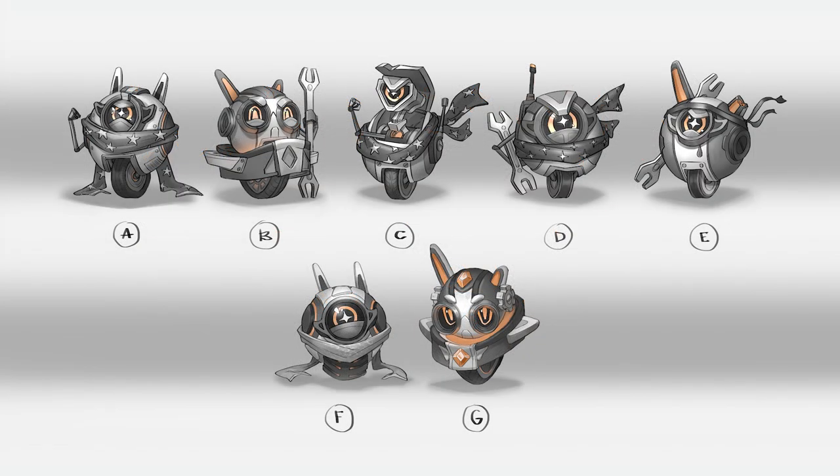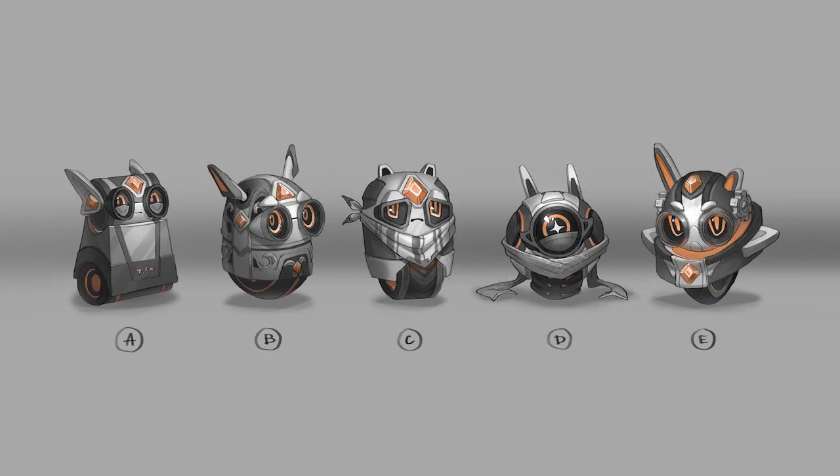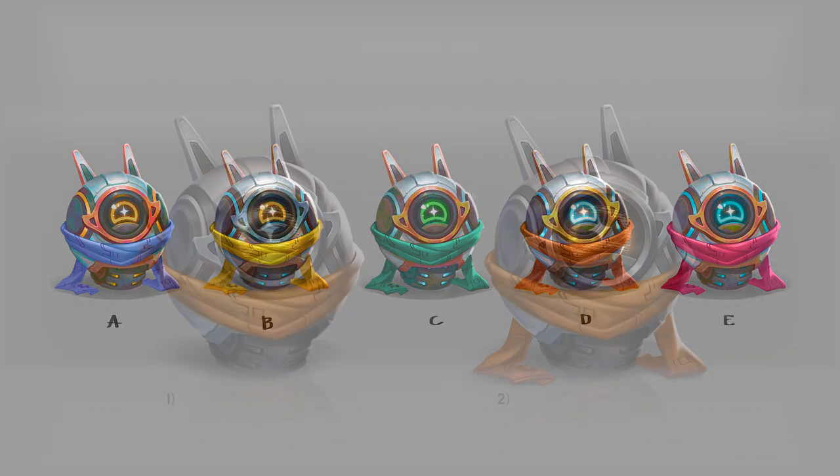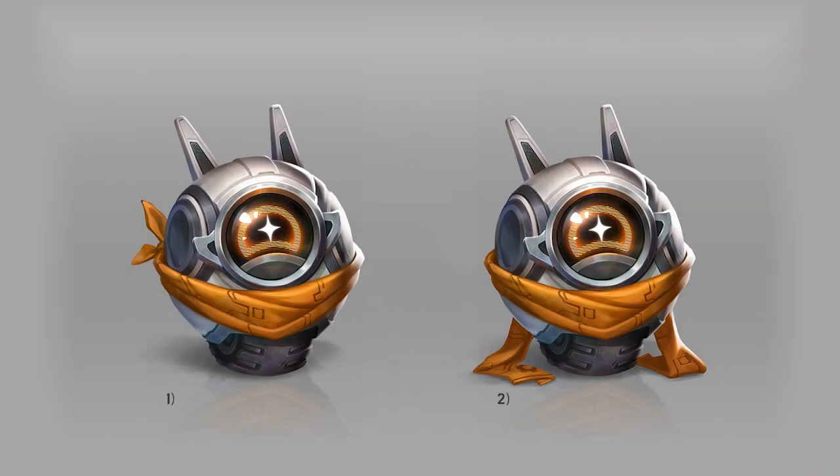What we really needed for Dooley was a central mechanic — something that the whole character is based around that feels unique and different. So we set every designer on the task. We said, next week we're going to have a meeting; bring your best ideas to it. And this led us to a couple of core ideas that we thought would be pretty cool.